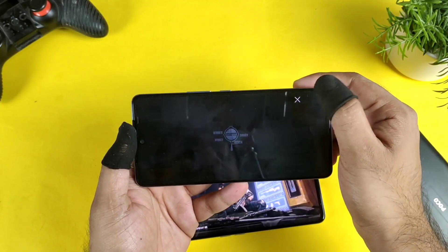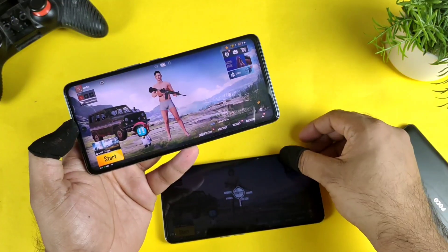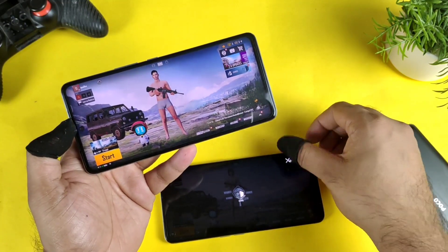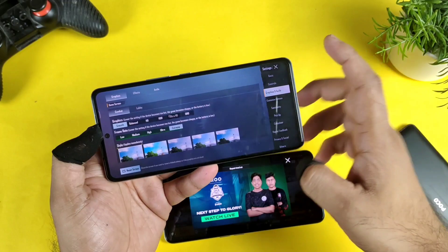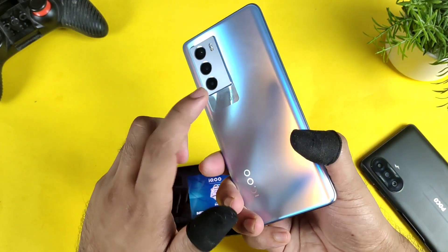After BGMI 2.0, I'm getting so many comments asking me to upload a side-by-side video so you guys can actually understand what's happening with the default graphics. That's the reason I thought of doing a video on this topic. In the graphics settings, you can clearly see there is no 90 FPS in the iQOO SA device.